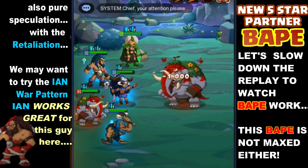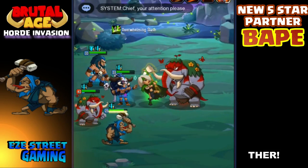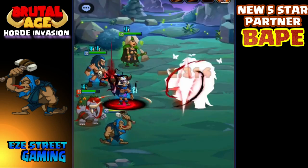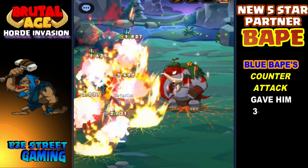Something else to think about — with the retaliation skill, the E in War Pattern may work well. Because look how good it works on the Red Nomad. The Red Nomad can solo Thera by himself because of the War Pattern.